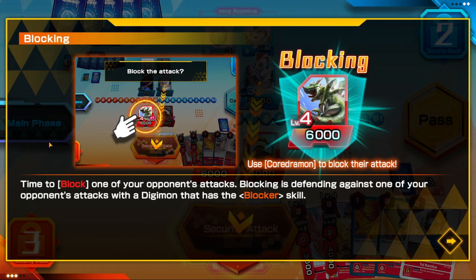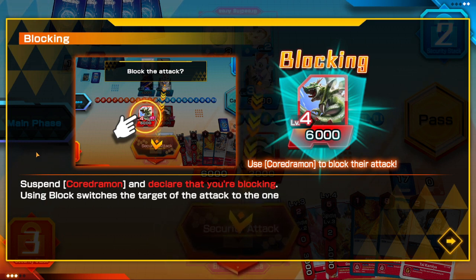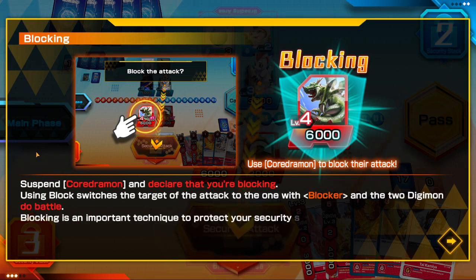Blocking is defending against one of your opponent's attacks with a Digimon that has the blocker skill. Suspend a Guardromon and declare that you are blocking. Using a blocker switches the target of the attack to the one with the blocker, and the two Digimon do battle. Blocking is an important technique to protect your security or important Digimon.